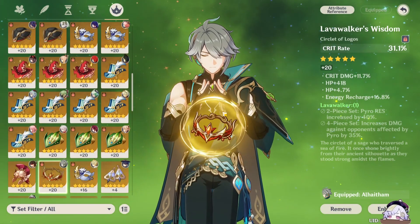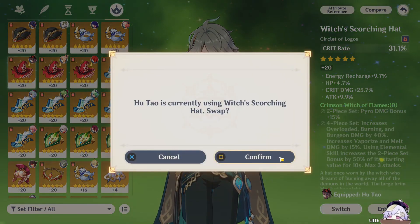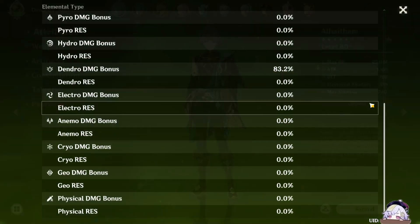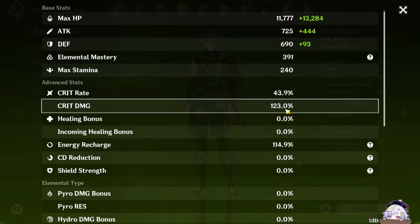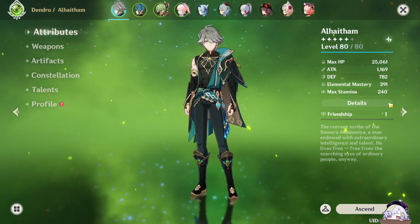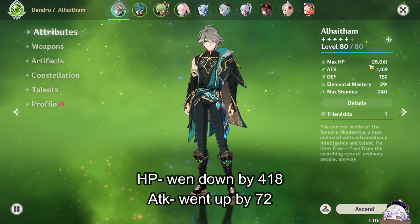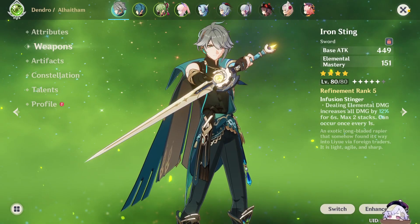I'm going to switch out one of his pieces. I ended up taking Hu Tao's pieces, so a bit more Crit Damage — Crit Rate's about the same though. And his attack actually went slightly up. Although I believe his HP did too. So for now, we'll go with Iron Sting.